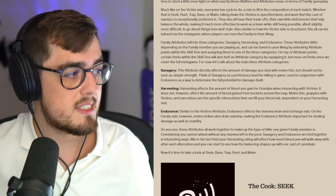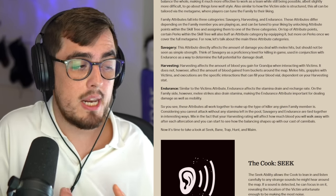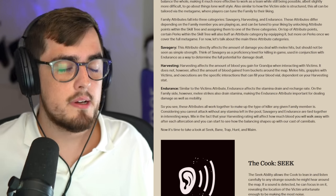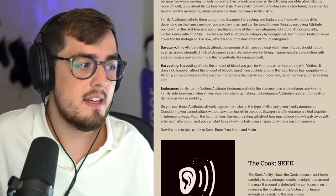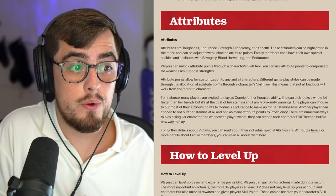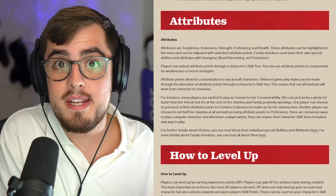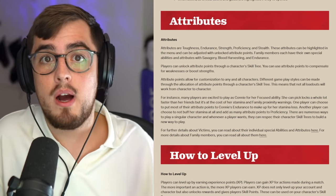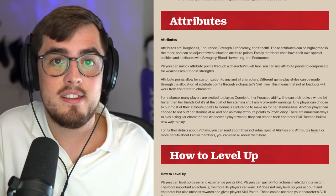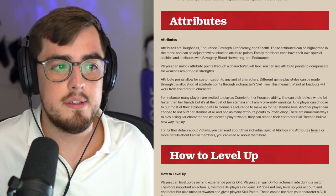For family members, Savagery determines how much damage they deal with melee attacks. Blood Harvesting determines how much blood you gain back from those attacks. Endurance relates to melee strike stamina drain — essentially reducing how much your stamina bar depletes when swinging. As you go through the skill tree, you unlock attribute points to spend on a character to either hone in on their strengths or cover their weaknesses. For example, Connie has high base proficiency but low stamina, so you could make her an even faster unlocker or buff her stamina for a more rounded character.